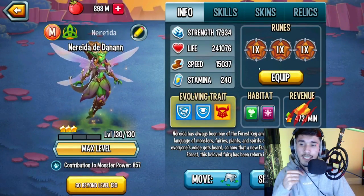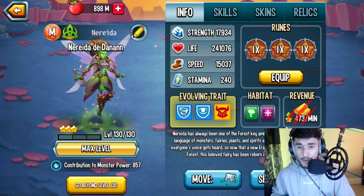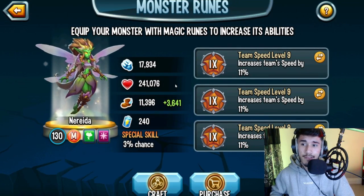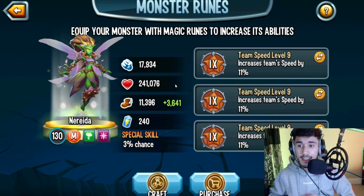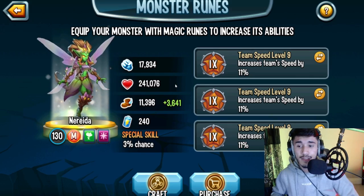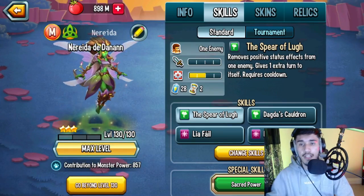This monster has two elements: nature and magic. Looking at the stats — 17,934 power, don't worry about it, it's not an attacker. 241,076 life, that's pretty good at rank 3. And 11,396 speed, also pretty good. Overall stat-wise, good.